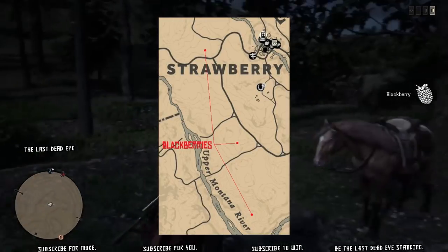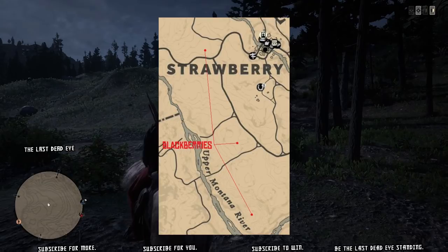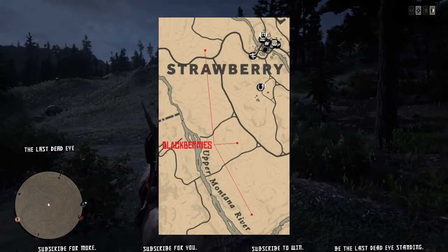Here's the map that shows all three blackberry locations. You can see it's just outside of Strawberry — it's almost a straight vertical line if you were to connect the dots from one to the other.